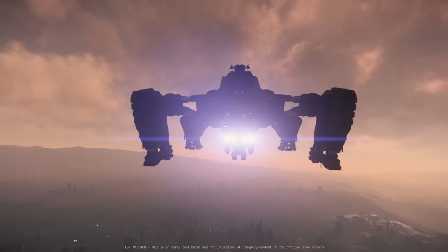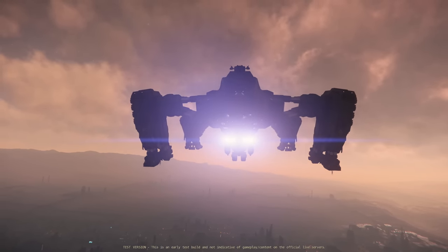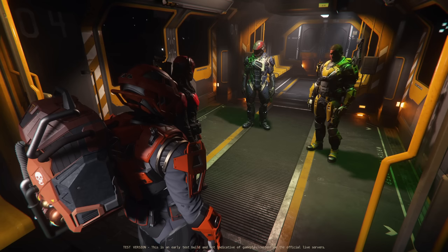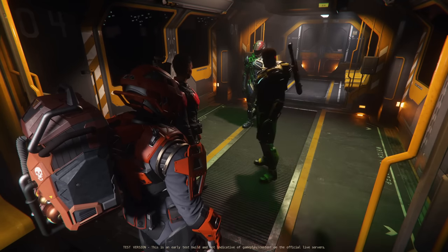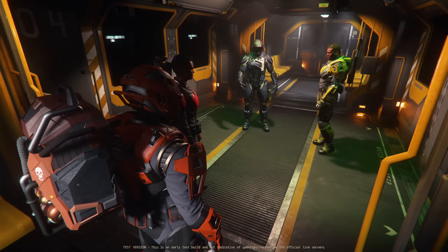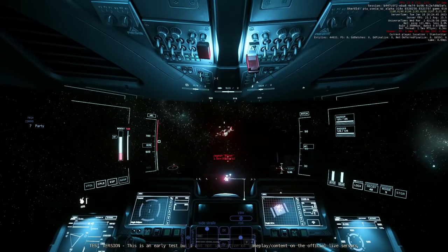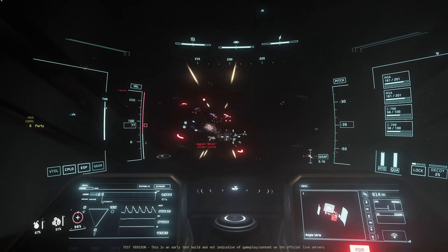The plan for our adventure was straightforward enough: get an Idris to spawn, kill it, then see how much RMC we could scrape off the hull. Some bigger ships like the Aegis Javelin and RSI Bengal have made an appearance in the verse for events like Xenothreat and Fleet Week. The Aegis Idris is the biggest ship you can consistently get to spawn. A big shout out to my crew from Frontier who helped pull this off.